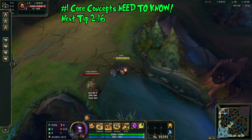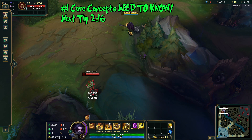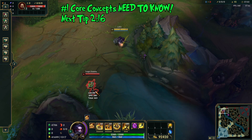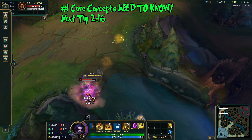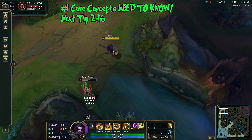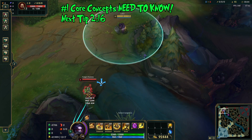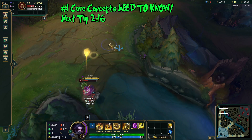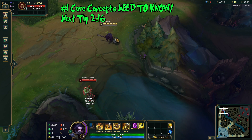This makes Poppy very susceptible to both Ignite lanes and kits with true damage like Camille, Fiora, and Darius. The next thing to cover is her E and how to use it with Flash. You always want to input the E command before flashing so it triggers instantaneously. If you flash first and then input the E command, you give the enemy more time to react and potentially flash out of the situation. Input E before Flash and it will fire automatically as soon as your Flash goes off.